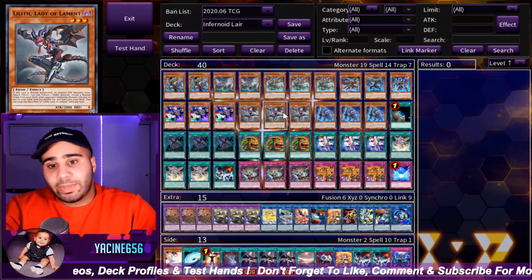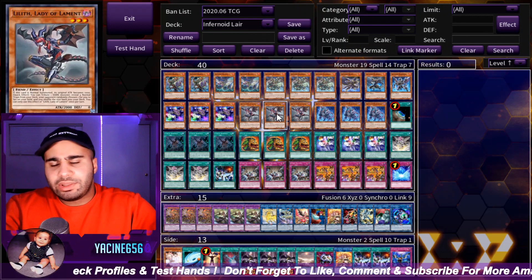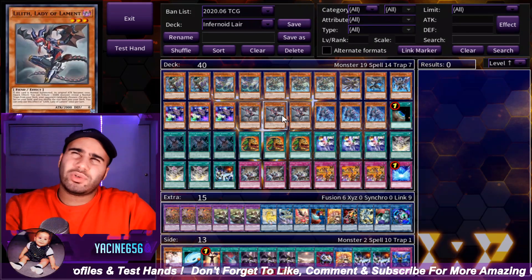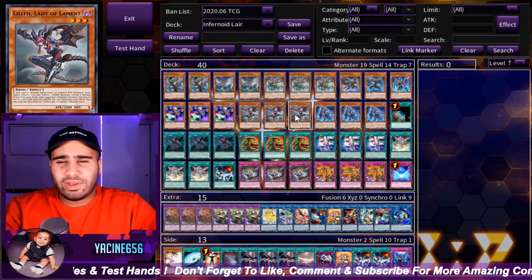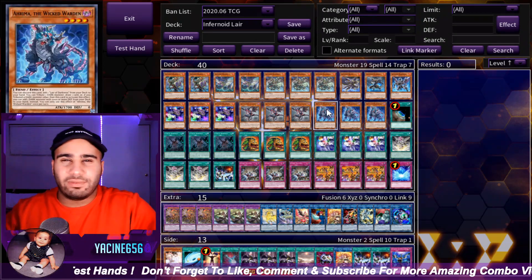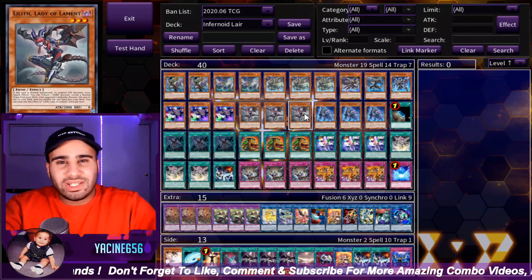Three Decatron and three Lilith, which is also my other Normal Summon because I'm playing quite a few traps. I think Lilith is actually quite good in this deck — it's just extra consistency. Sometimes you have hands that look like Lilith and Imagination and then three Infernoids.